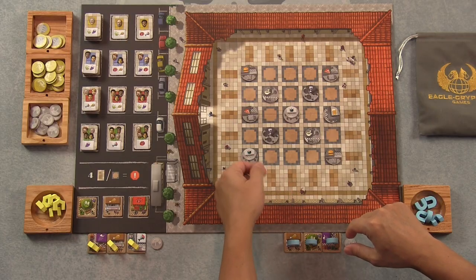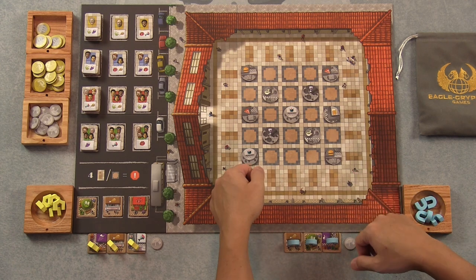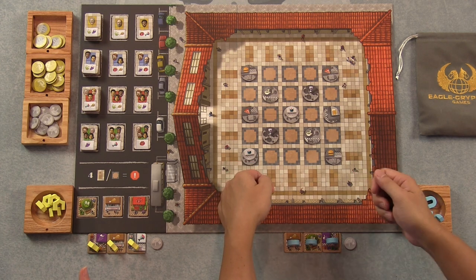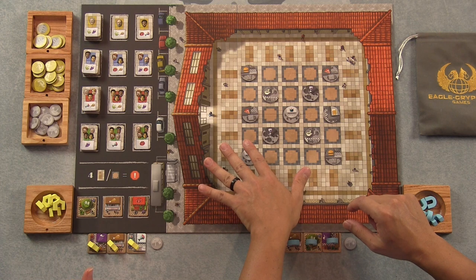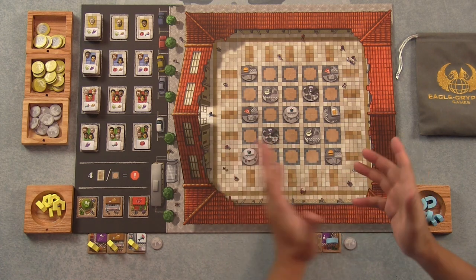We'll talk about scoring customers when we get to that. Otherwise, you're most likely going to place a tile — a new shop tile — and pay the cost. If you have a restaurant tile, you can just place it; that can go anywhere on the board, and you'll actually get paid a dollar for putting a restaurant out. You can bring out customers, or you can take a dollar. That's the four actions. Let's get into it — you can be player one, you go first.